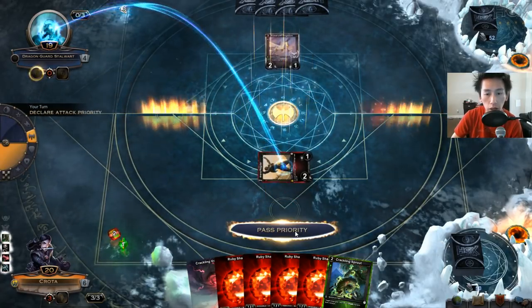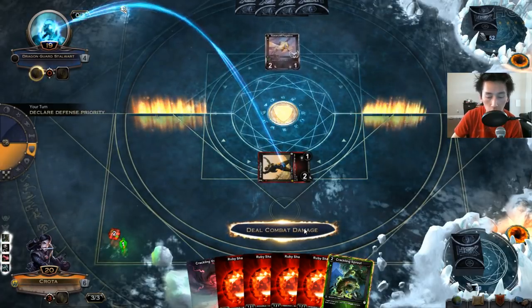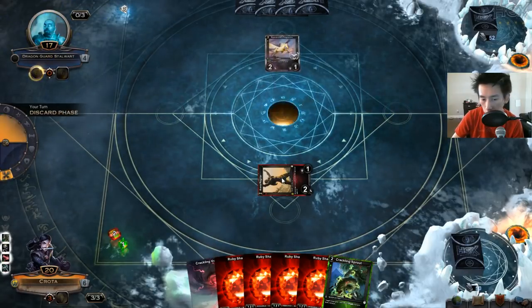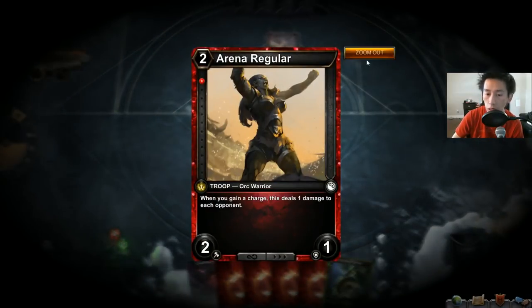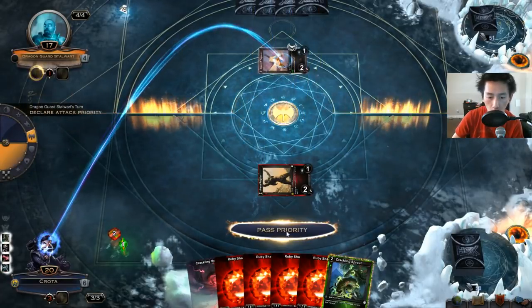I'm going to attack. He does not block, so I'll push two damage through. Eventually I dealt three damage that turn because I have the Arena Regular that also says when you gain a charge, this deals one damage to each opponent. Very, very strong synergy in the deck.